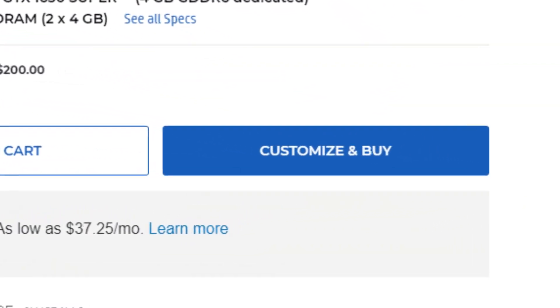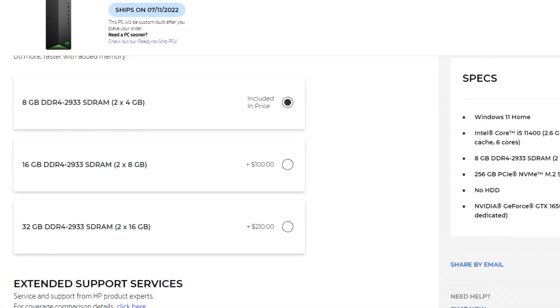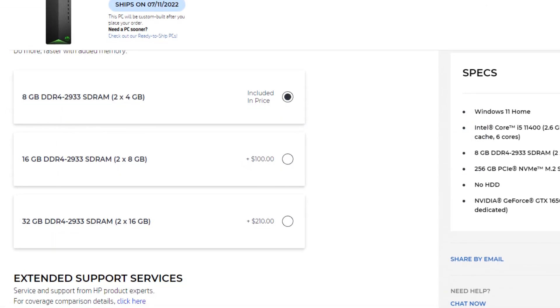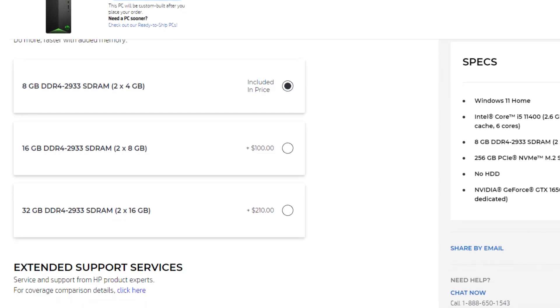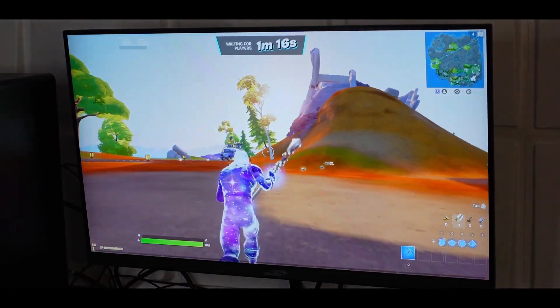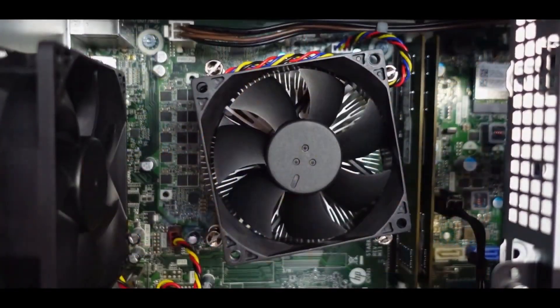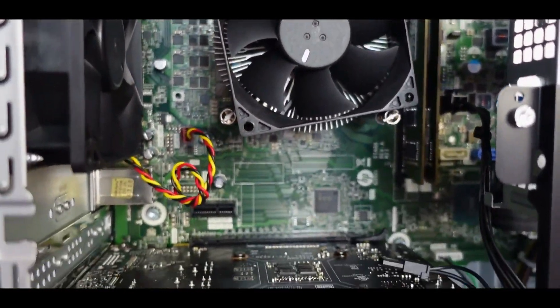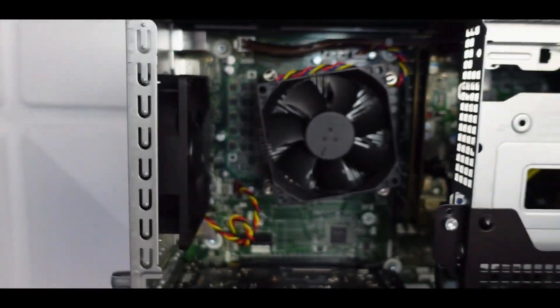I do recommend clicking on 'Customize and Buy' and changing the RAM to 16GB, but it's $100 more expensive. I know that's a significant price difference considering this PC is $700 at the time I'm recording this video. What I recommend is waiting until July 4th — there are going to be some discounts bringing it down to around $550, which is a huge discount, and you'll be able to upgrade the RAM and get it at an even lower price.